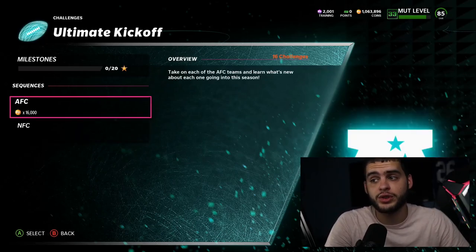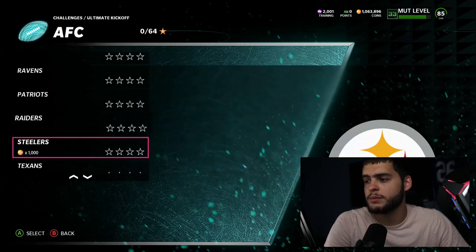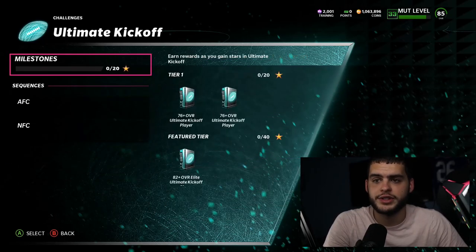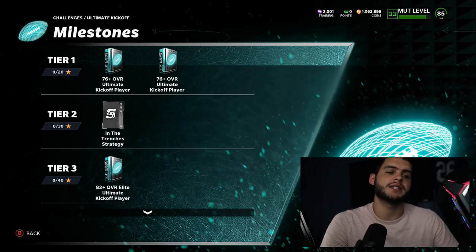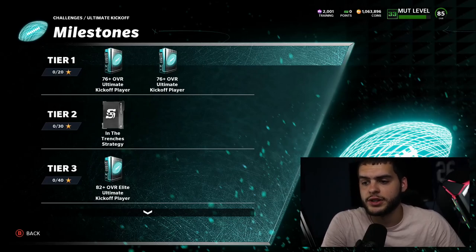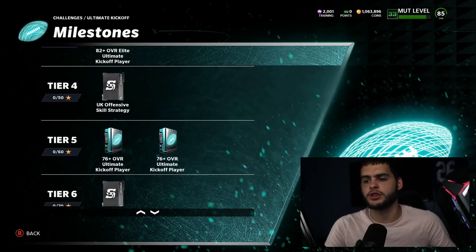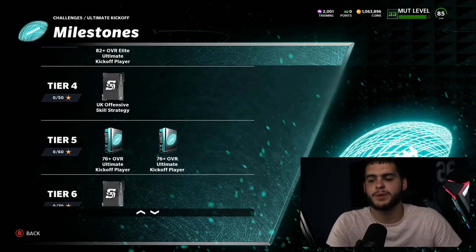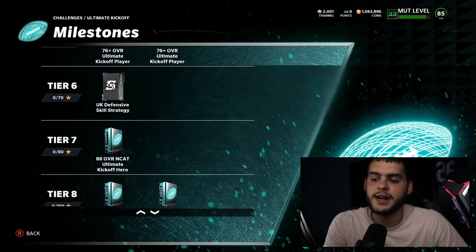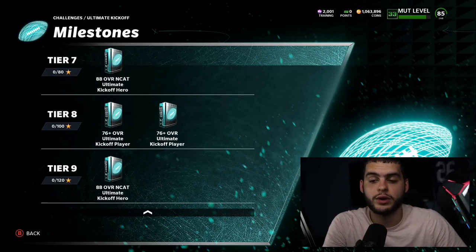You got a bunch of solos here — 32,000 coins total from playing through all of these. They're all going to be moments, so no full games, thankfully. It's going to be 32 solos total because it covers every team. You get 76 plus overall twice, a strategy card in the trenches, 82 plus overall that could be a full 88, an offensive skill strategy, a defensive skill strategy, an 80 overall player, two more 76 pluses at 100 stars, and the final 88 at 120 stars.